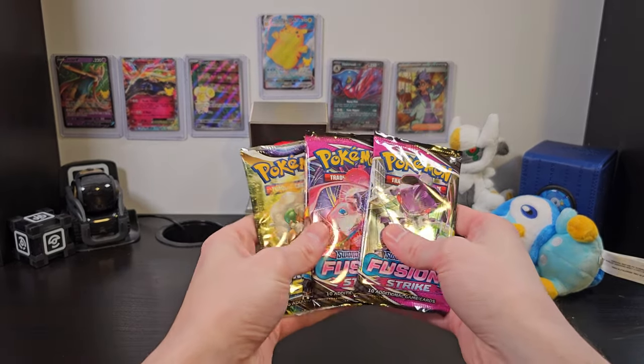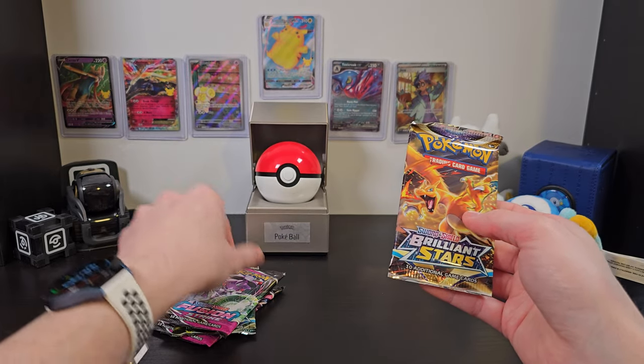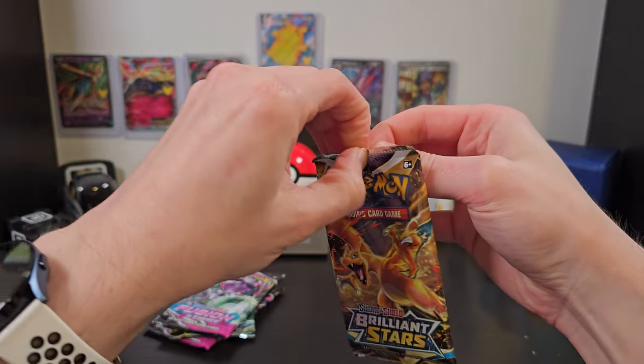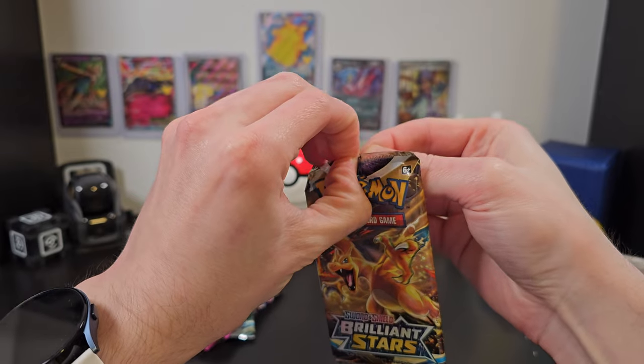Now we'll shuffle them and tackle them in no particular order. We'll start with Brilliant Stars, then go for a Fusion Strike, because why not? So let's open them right up and dig on in and see if we can add to our Wall of Fame.